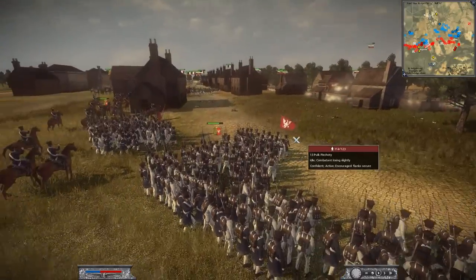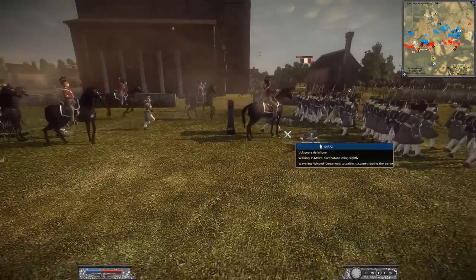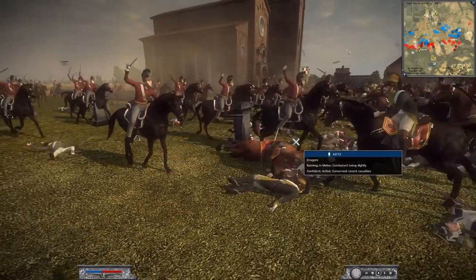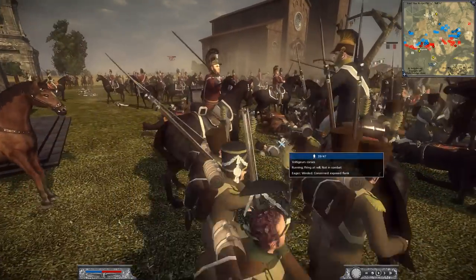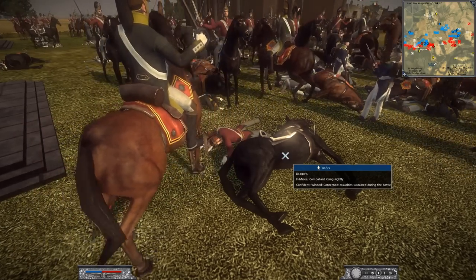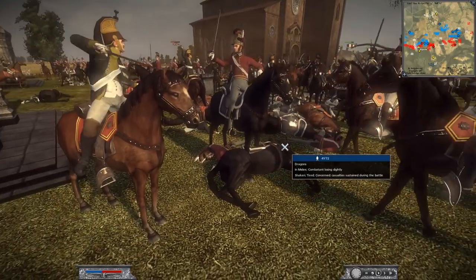The British Lifeguards charge into the graveyard once again, cutting down the Voltigeurs. The French send back their Hussars — we've got a nice cavalry engagement in the graveyard! People are getting wrecked. One rider runs down his own men, and then we get a glorious individual duel. Oh no — the officer just falls over, his horse randomly dying and crushing his body. What a way to die! That was amazing — I've never seen that animation before.